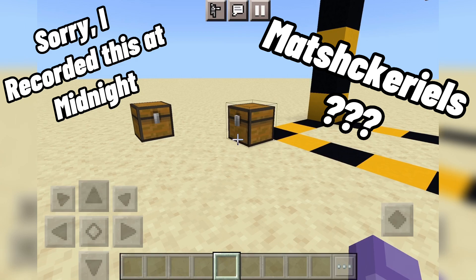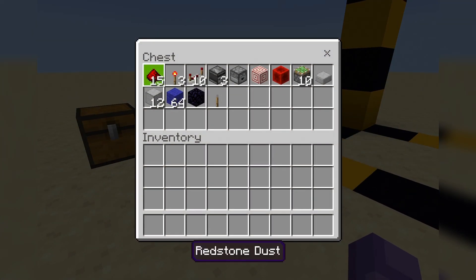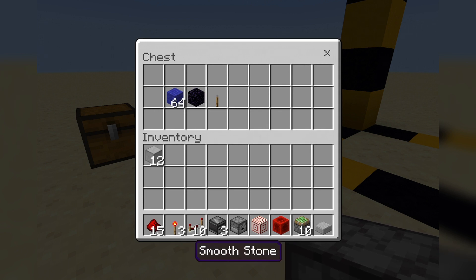The materials you're going to need to build this 3x3 spiral door are 15 redstone dust, 3 redstone torches, 10 redstone repeaters, 3 observers, 1 dropper, 1 target block, 1 redstone block, 10 sticky pistons, 1 slab, 12 solid blocks for your door, about a stack of building blocks — these have to be solid blocks — one obsidian, and finally, a lever.